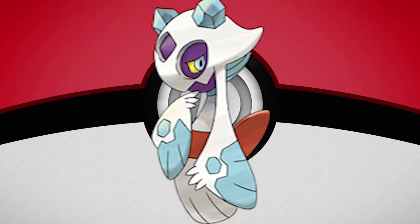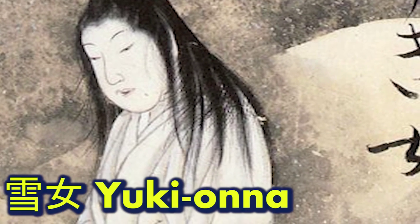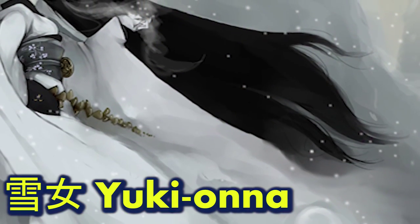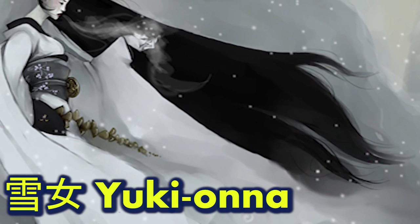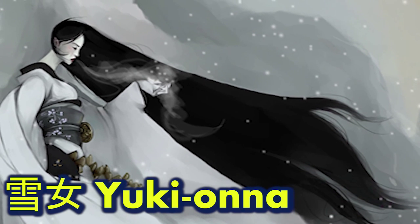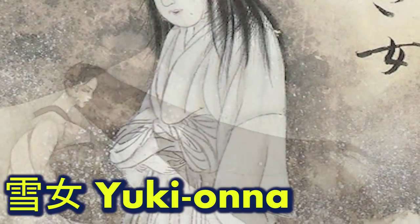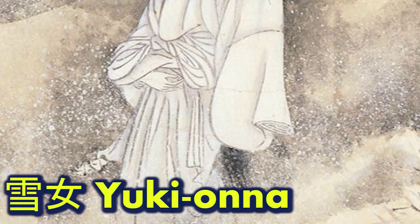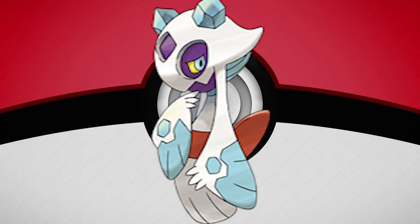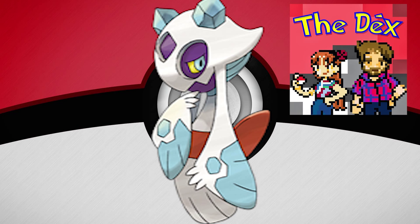Next up we have Froslass, one of my all-time favorite Pokemon. This icy Ghost-type is based off the Yuki-onna, a Japanese spirit — and quite a terrifying one. Our first evidence comes from Froslass's Japanese name, Yukimenoko — see the similarities? Yuki-onna translates roughly to Snow Woman. Folklore goes that Yuki-onna appears on snowy nights as a tall, beautiful woman with long black hair and blue lips. Her inhumanly pale, or even transparent, skin makes her blend into the snowy landscape. She sometimes wears a white kimono and is said to float above the floor, leaving no footprints in the snow. There are tons of different stories surrounding this spirit, and a pretty good — and scary — one is on the National Dex channel, linked in the description.